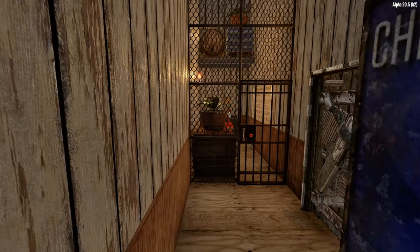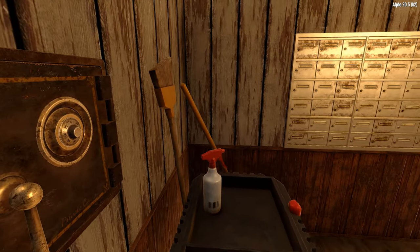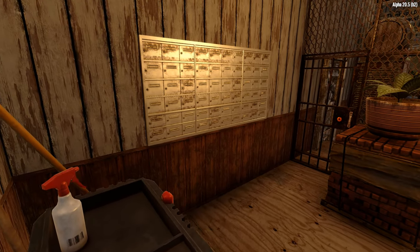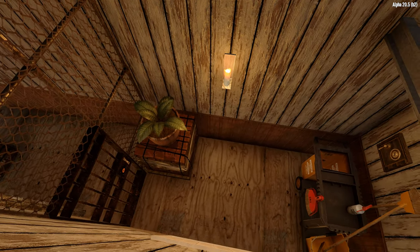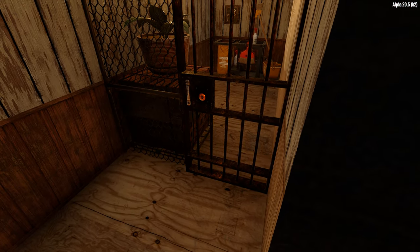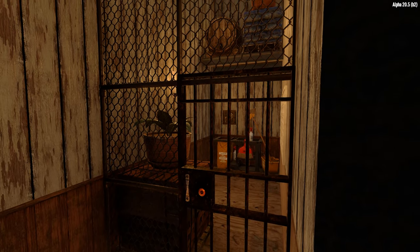Hidden behind the vending machine rests a hallway that gives access to the trader stall. It works well as special storage — perhaps the trader has wares to keep under lock and key or lock boxes for paying customers. I achieved the look by closing off the back area with chain link fence and a cell door, made as a visual treat rather than functional. If you prefer to use the space, just replace the cell door with a working one.